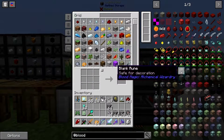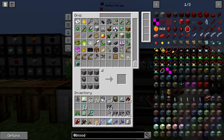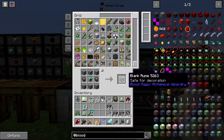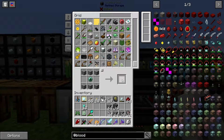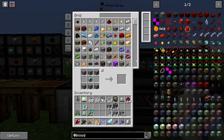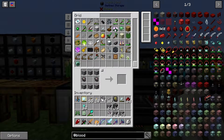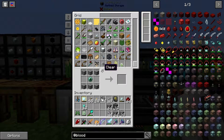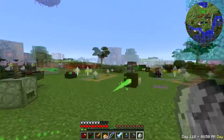We are just going to make some blank slates. I should just be able to use any old thing there. 16 — is that going to be enough? I might have some in there already. 32 should be plenty. Also, we need to make another blood altar.